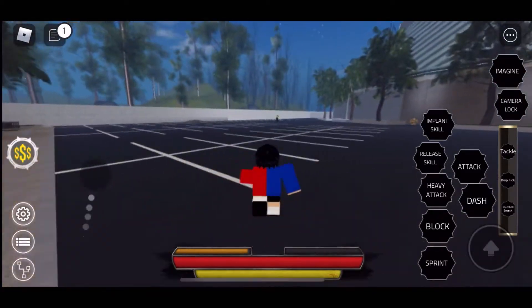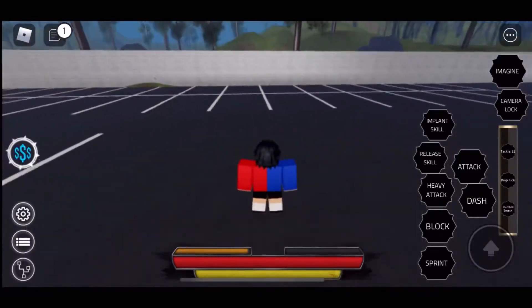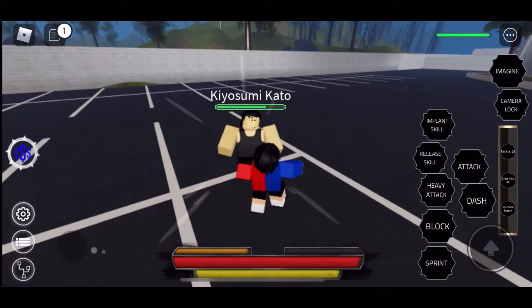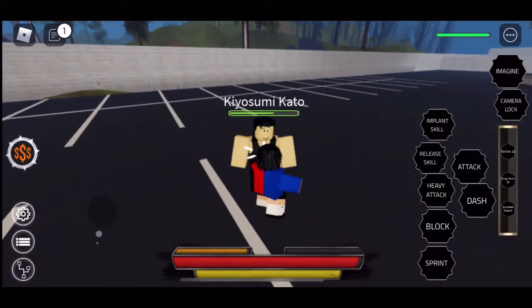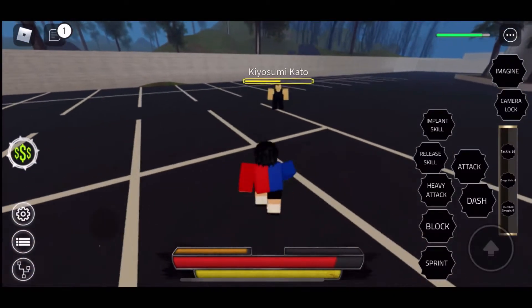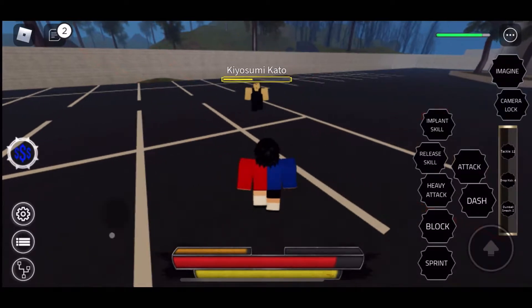Then we're gonna test the moves on Kato because I do not want to waste these moves. So look at this — this is the tackle, very aggressive dropkick, and then there's a move that involves a weight or dumbbell. Yeah, these moves are pretty good, they're aggressive though.